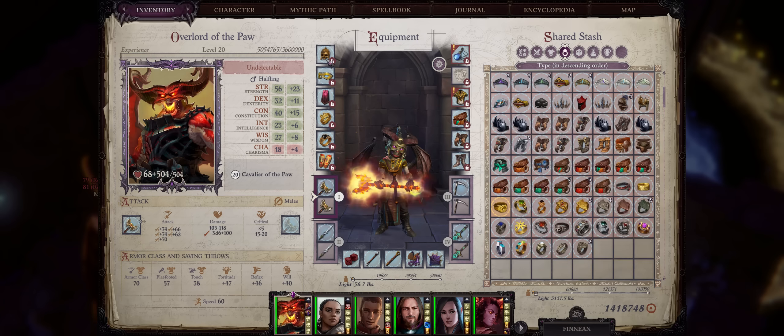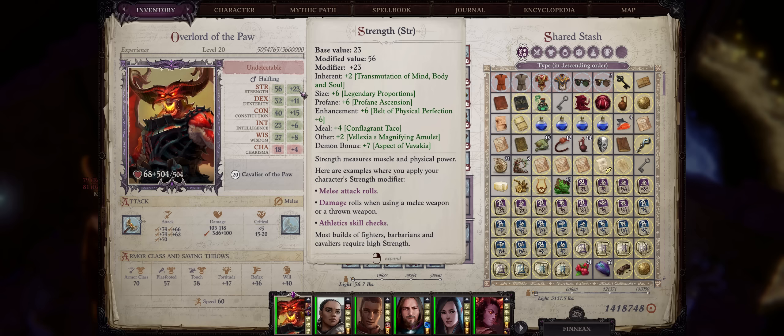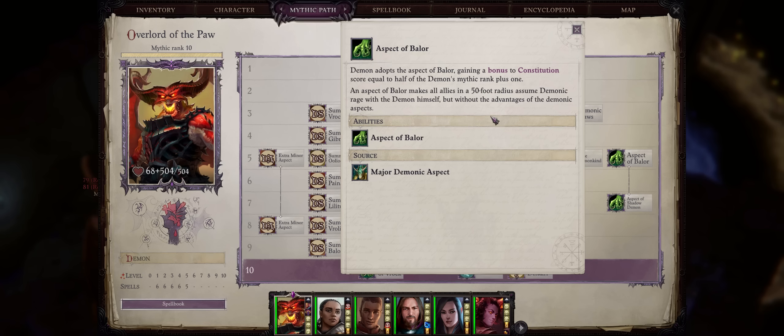For the cloak slot, I believe the ultimate cloak for a Demon character is the special version of the Demon Mythic Cloak, the Bound of Possibility, because the effect of increasing your Demon Rage and Demonic Aspects by an extra 3 mythic ranks will actually work even if you are already at Mythic Rank 10 — which is why for example I have a plus 7 Demon bonus to my Strength from Aspect of Vavakia. Without the Cloak it would just be plus 6. Otherwise, Cloaks of Resistance with the highest modifier. Also don't forget to have the Call to Violence Cloak equipped on another party member — it grants an aura that enhances the attack and damage rolls of all your allies while raging by plus 2, and with Demon and the Aspect of Baelor to apply rage to all allies, it's always in effect.